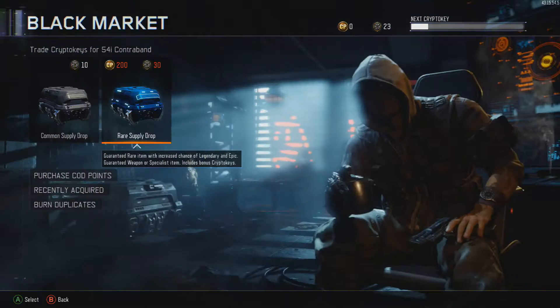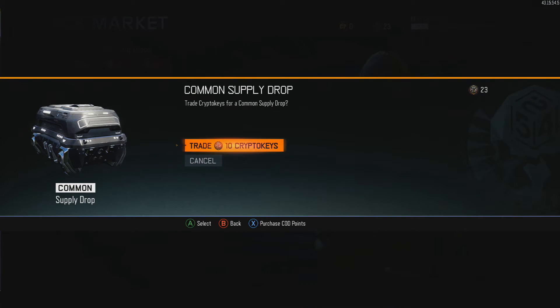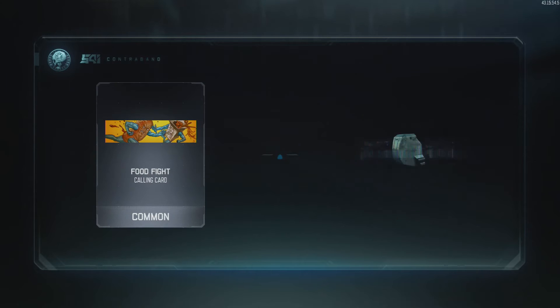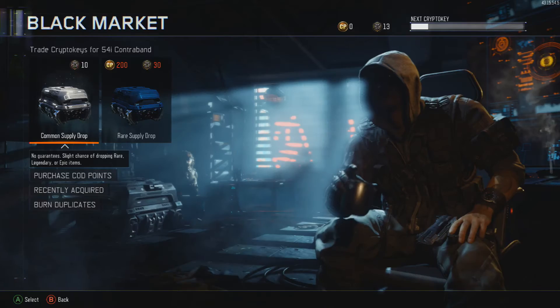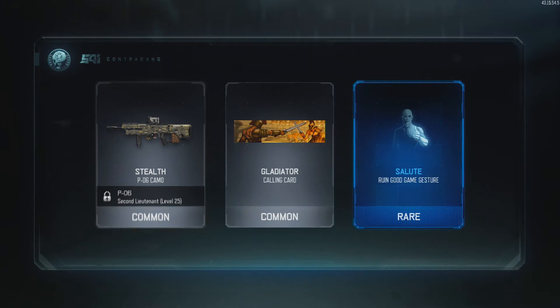I use Seraph quite a lot when I use the Annihilator, but I don't really use Nomad that much — I'll have to check that out sometime because it's an Epic. I'm going to open two commons to end this off and see what we can get. These were commons, so I'm not expecting anything amazing. Ooh, a Legendary from a common! I'm not complaining about that. That's pretty good — I was not expecting anything from that.